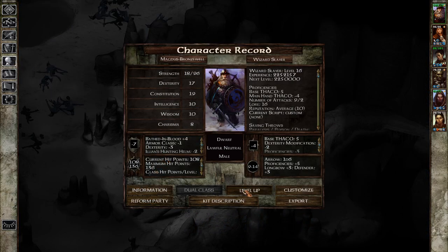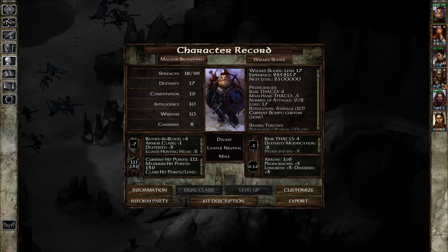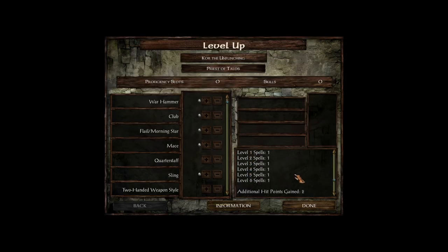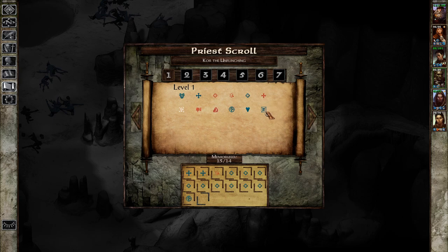First off, we have you - who still doesn't get another proficiency point because I want to get you to five in Two-Handed Swords. A THAC0 reduction is always nice. Then we will get a level up for you - just an additional spell for everything. We'll get a Protection from Evil prepared, we'll get another Aid spell, we'll get a Remove Curse. Not Protection from Fire - if there's anything, we're not going to be facing fire, are we? How about a Zone of Sweet Air? I get the feeling we might need that.